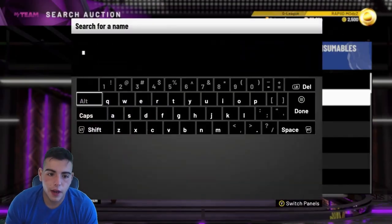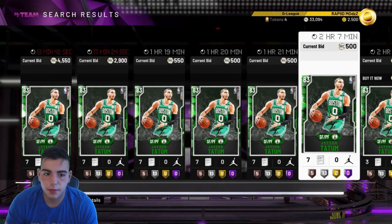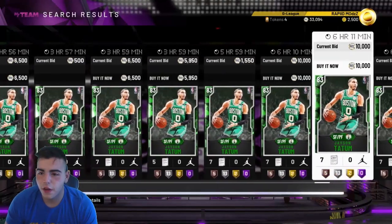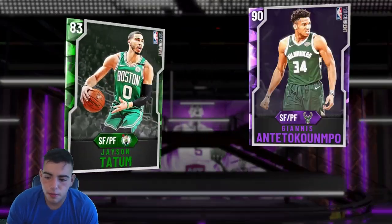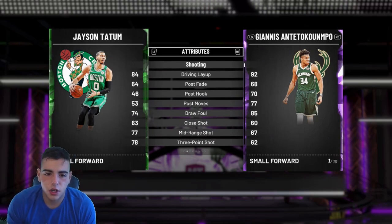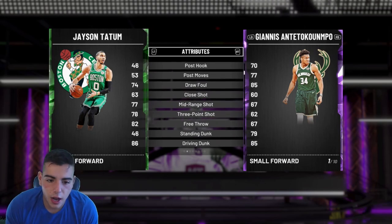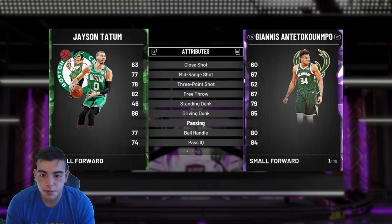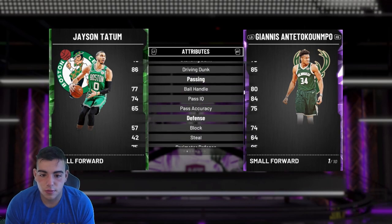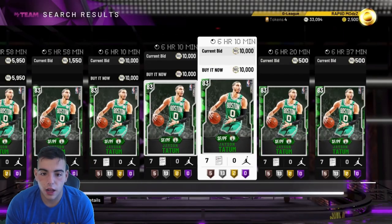Let's head into small forward. We got another budget small forward and it is Jason Tatum. His stats are actually very good. He's only an Emerald, around 4K to 5K — you could wait for his price to drop a little. He has a 78 three-point shot, 77 mid-range, post fade of 64, 84 layup, 82 free throw, and an 86 driving dunk — it's better than Giannis's driving dunk, which is crazy. His pass handle is 77, passing is pretty good. Steal is pretty trash, but his offense is great. I highly recommend you get him.